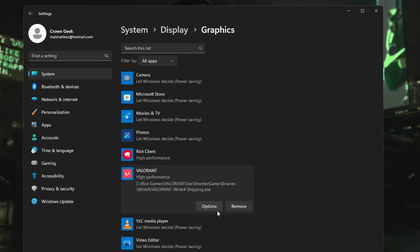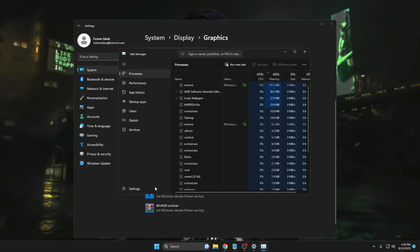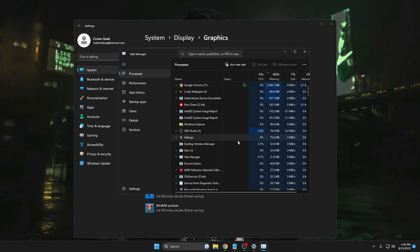We have successfully optimized Windows 11 for gaming, which will also improve the overall performance of your computer. While playing games, try to close any other applications you're not using. Right-click the Windows icon, open Task Manager, and close all unused applications to get the best performance, best FPS, and avoid lag and freezing. If you apply all these solutions, I'm sure you'll find a great change and enjoy gaming on Windows 11. Like and subscribe, and let me know any questions in the comments. See you in the next video!